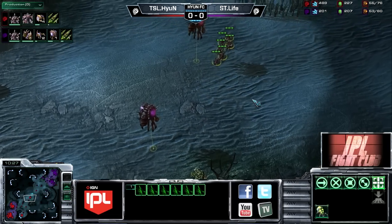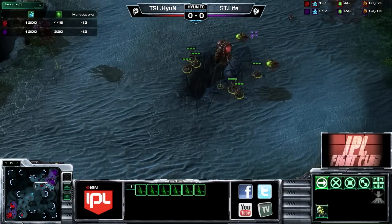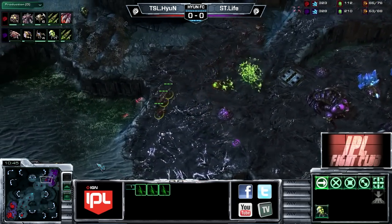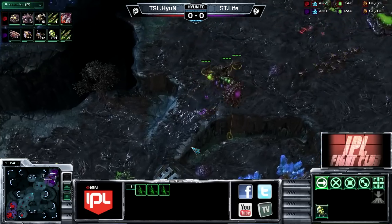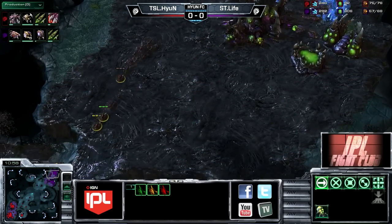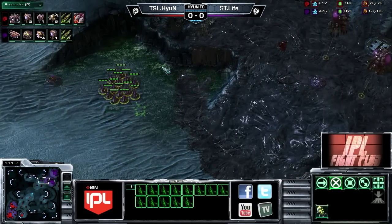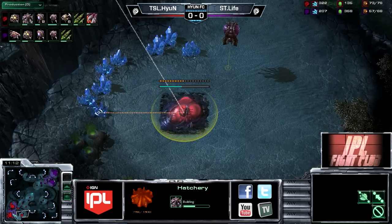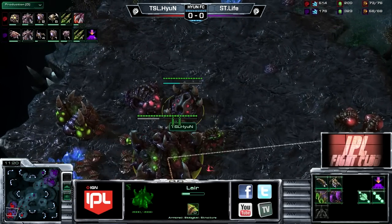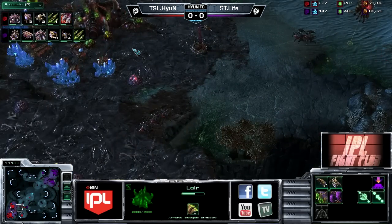Hyun is slightly ahead overall in supply but if we take a look at the economy - 43 harvesters to 42. He's actually up on supply by a fair margin now. A baneling connects but it's pretty small - one baneling still leading the charge for Hyun, but it gets picked off by the queen. Actually it blew up next to a creep tumor - that creep will recede for a second. Hyun's going for a third base. He already has roach upgrades on the way, roach speed being researched. Life's roach armor is only just now started but his infestation pit is very nearly complete.